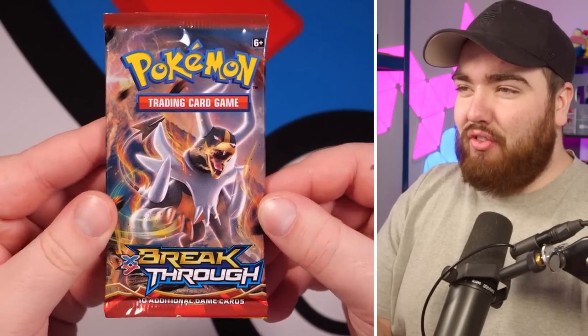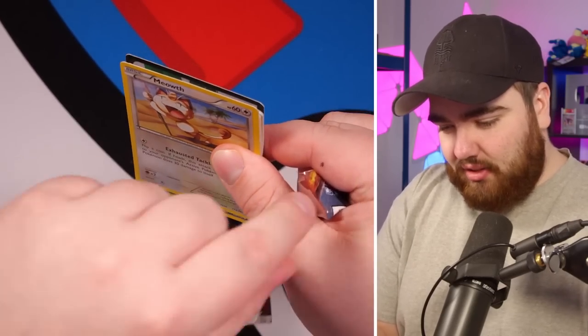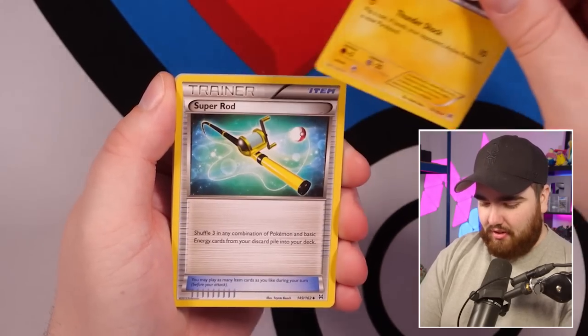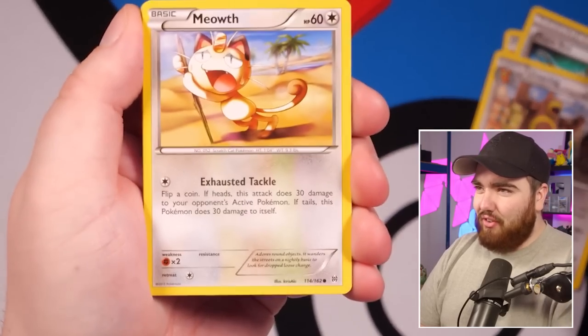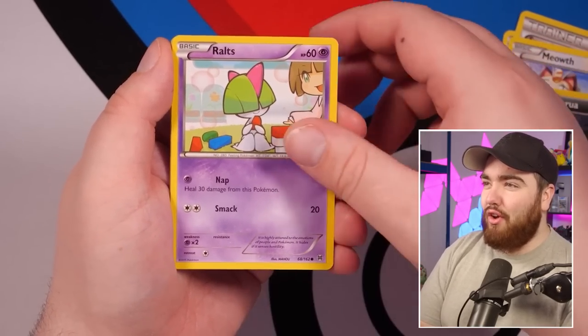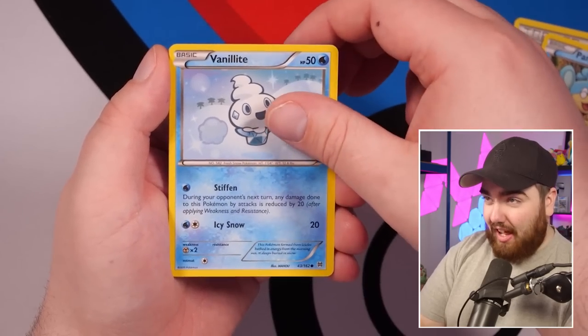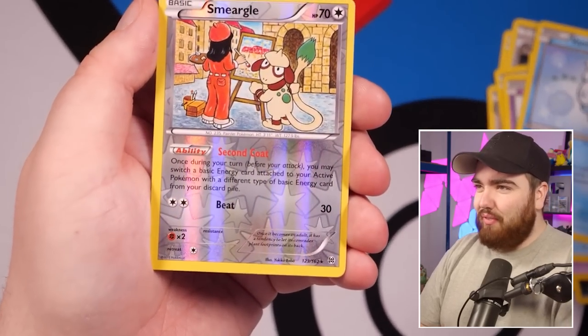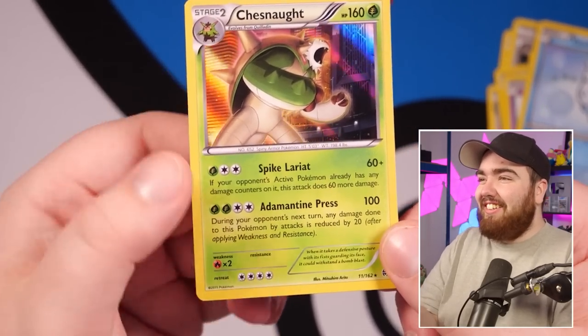Mega Houndoom leads off our second $15 Breakthrough Pack. We can see a Meowth already. Dedenne, Super Rod, Ursaring, Meowth, Zorua — stunning card, great artwork — Ralts, Panpour, Vanillite, Reverse Holo Sneasel, and the final card... a Holo Chesnaught. Not that great, is it? Let's just keep it real.